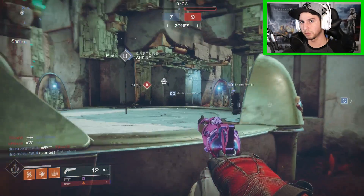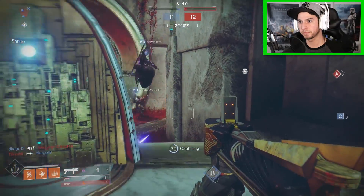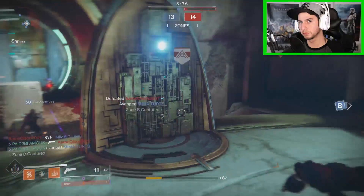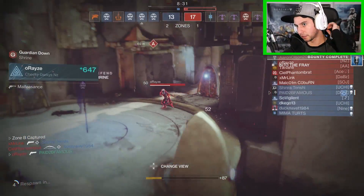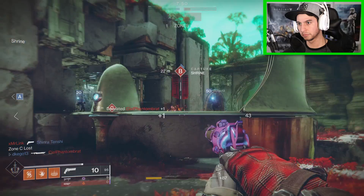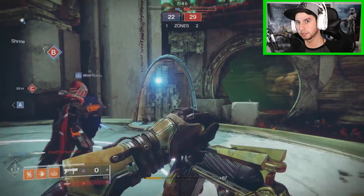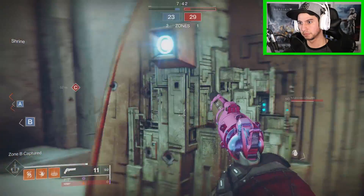He's weak — I hit him for 100 damage. You captured zone B, zone advantage is yours. Got him while we're in the air — nice one. Zone B capture, you have advantage.